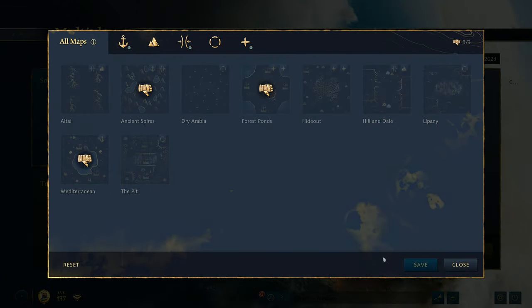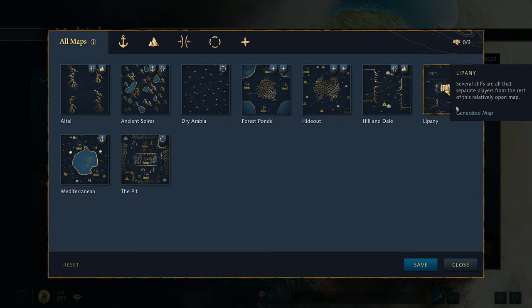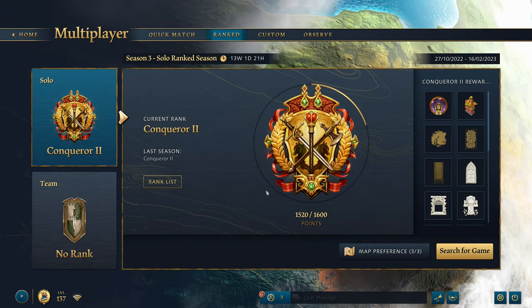Let's start with the maps you should be trading on. The most important maps are: number one Altai, number two Hill and Dale, number three The Pit. These three maps are your primary trade maps. Hideout is also a decent map. Dry Arabia is a little bit worse. Lipany is not so bad. Avoid trading on Forest Ponds and Ancient Spires — it is possible to pull trade off on those two but probably best to avoid them.